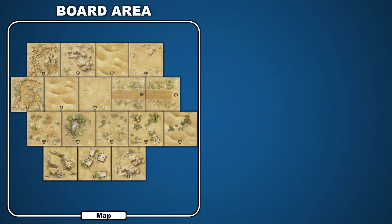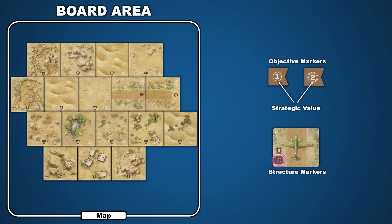Scenarios may use several types of objective markers. These are brown flags with a strategic point value printed on them. There are also structure marker tiles that have these flags as well. In Undaunted North Africa, the LRDG are often tasked with destroying these structures, and the Italian forces with controlling and protecting them.